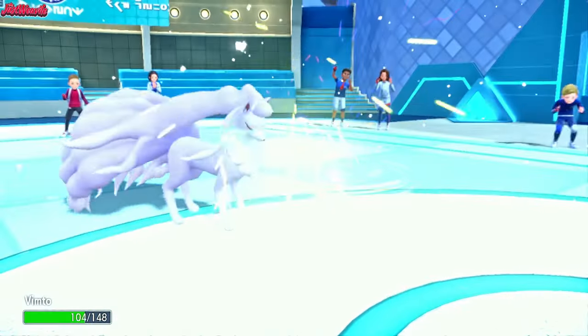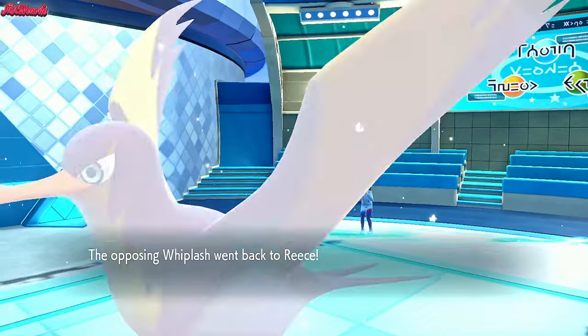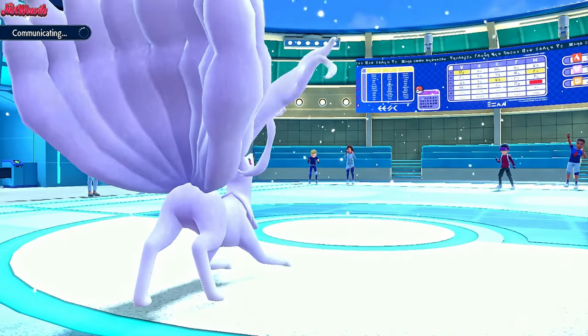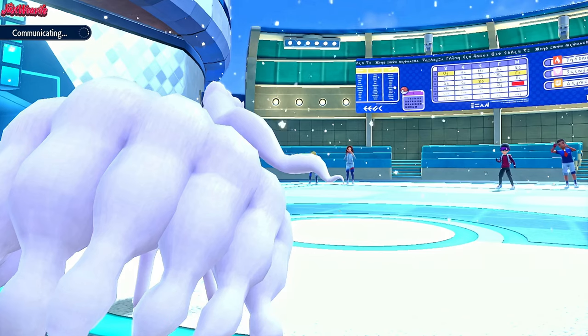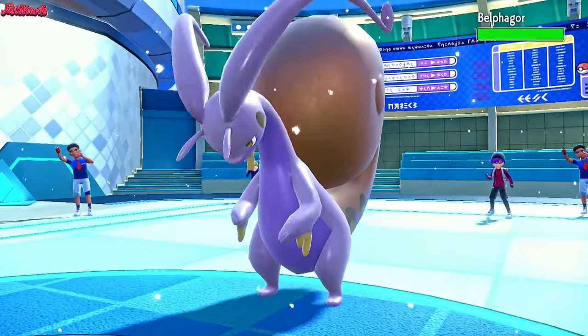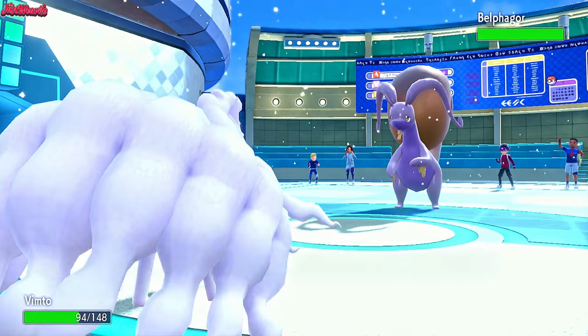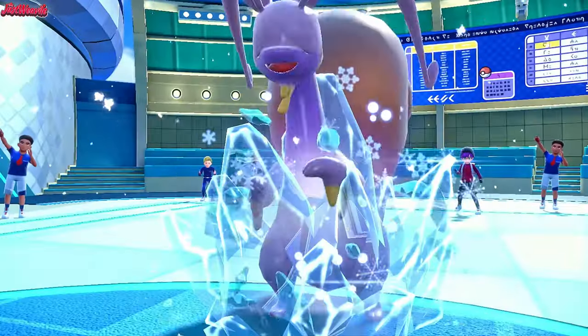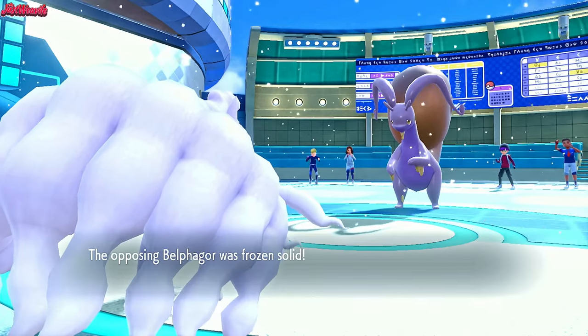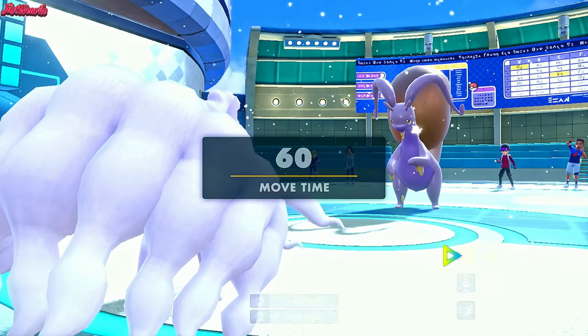So let's go for a Freeze Dry now. They go for a Volt Switch interestingly enough, so that's fine. What are they going to go into though to take a Freeze Dry right now? Probably going to have to be the Hisuian Goodra. Belphegor comes in - yeah it is, the Hisuian Goodra. And we go for the Freeze Dry - that's obviously going to do no damage. But we do freeze them, which is fantastic. So we're off to a very good start right now.